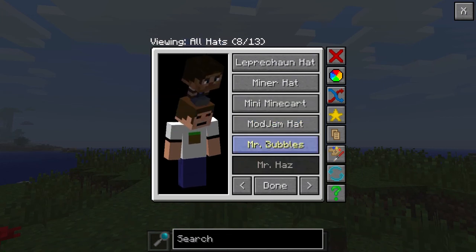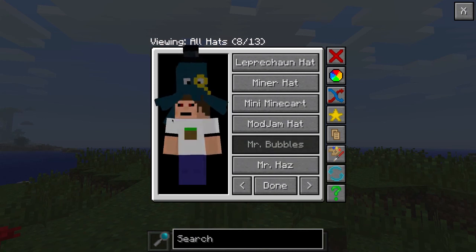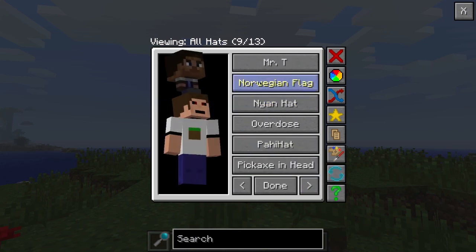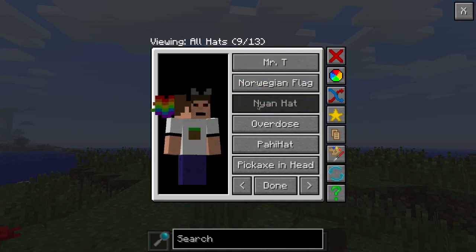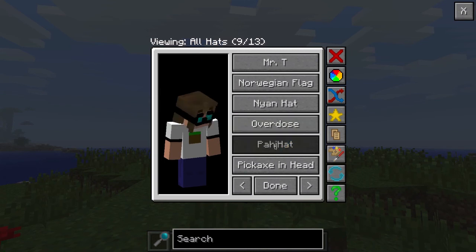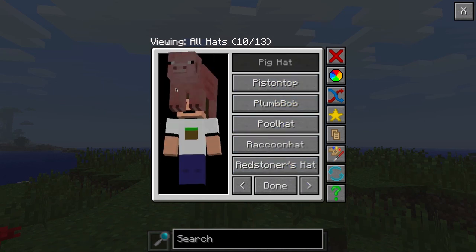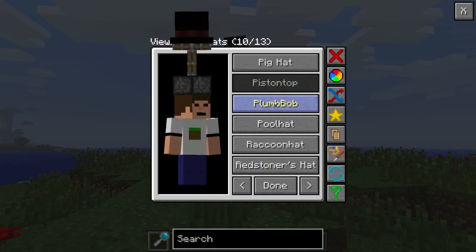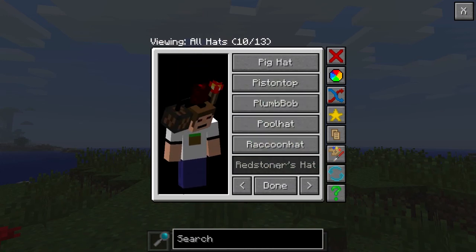Continuing through the hats: Game, Mini Mine, Mr. Bulb - that one's pretty neat. Norwegian Flag, Nyan Cat, Overdose Cat. And look at this one - Pickaxe on head, they're mining my head! Piston, Sims Bull Hat - I love that piston one, this is awesome.